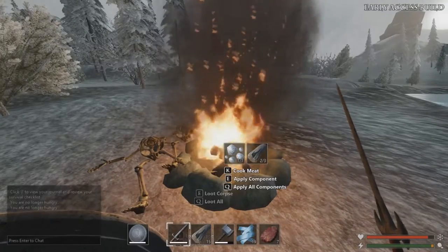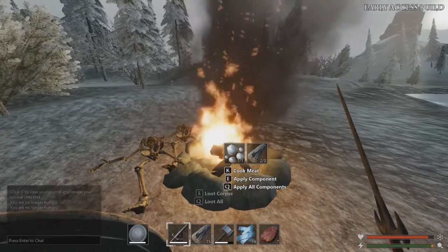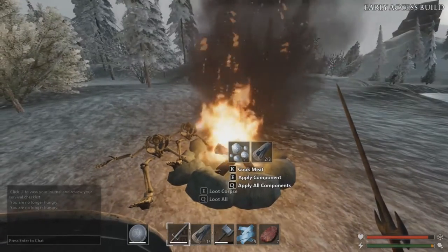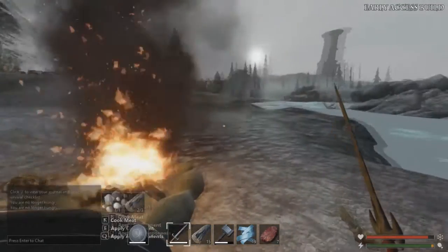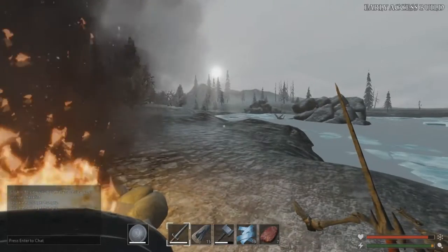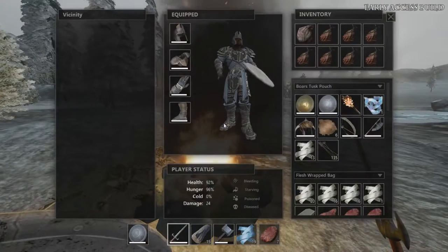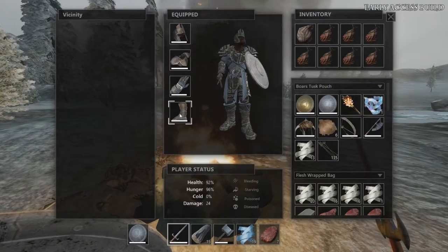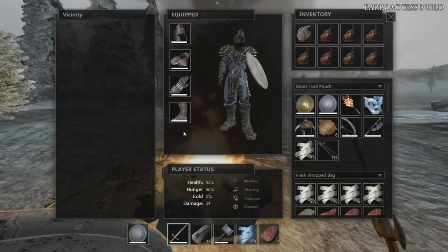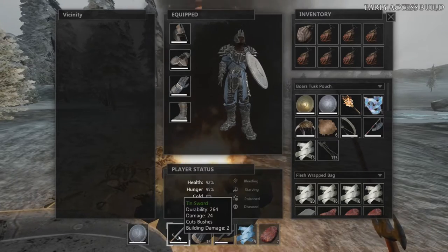Hello ladies and gents, I'm the Rev. This is Savage Lands, The Beginner's Guide, and today we're going to be taking on Lord Kroll. Now at this point, you should have already done your laps and gotten all of your gear together. I surpassed that a while ago, so I have my silver armor here, but the weapons I'm going to use is the tin sword and a tin shield to show you guys how to take him on.